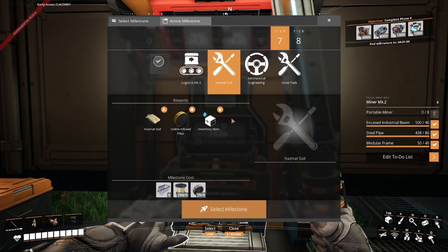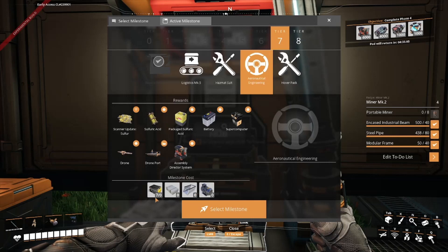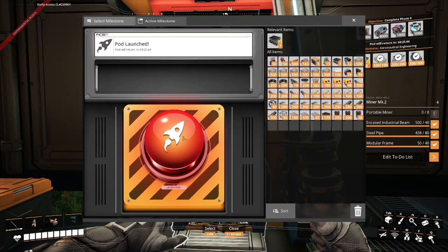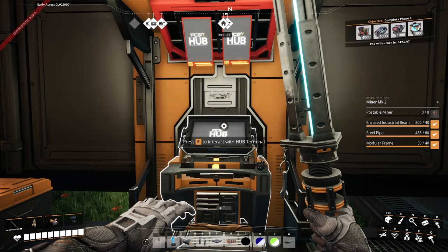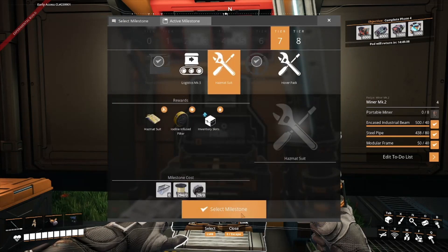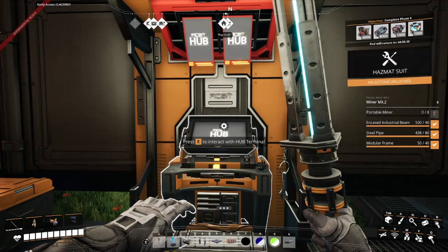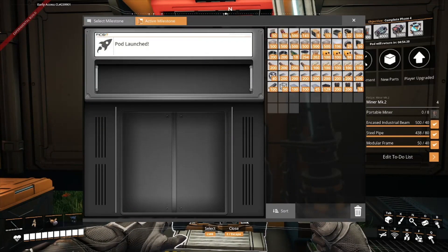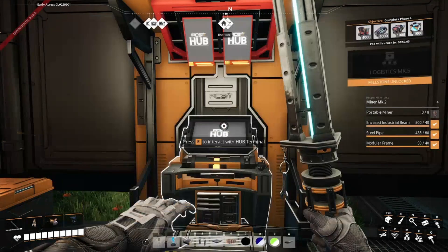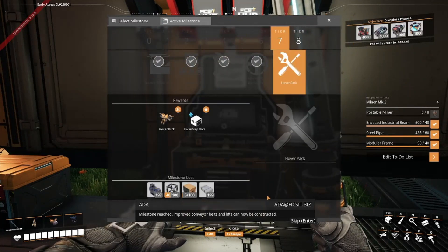I'm not sure if I'm going to do a jump cut between each one. That one's not done yet. Yes, we do have all the parts for that one — we don't have to wait for the pod to come back anymore. Milestone reached: aerial transport of resources is now possible with the use of drones. We've got the hazmat done and logistics done as well. Milestone reached: improved conveyor belts and lifts can now be constructed.